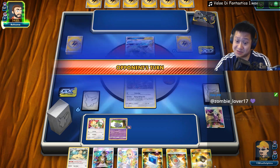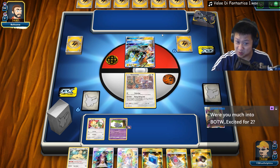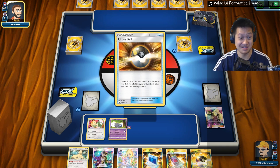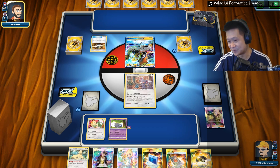Make your decisions next turn. I may top-deck something I need, so we're going to Ultra Ball and do this Pokemon Communication stuff later. Because if you top-deck it, you only Ultra Ball for it — wait for it.